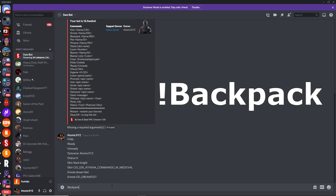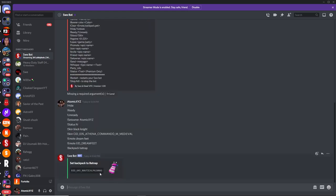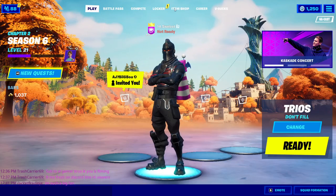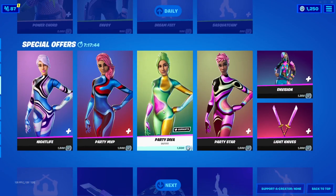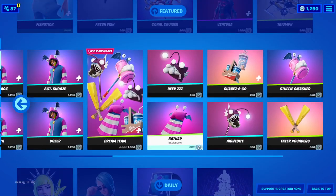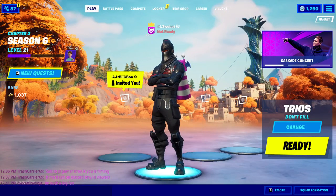The next command is back bling — you type 'backpack' followed by the name. I'm going to use one from the item shop: the Bat Nap. You can see it has changed to the Bat Nap back bling, which matches exactly what's in the item shop right now. It's a great way to preview any back blings currently in the item shop.